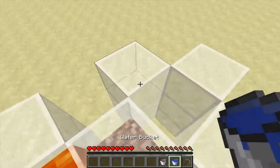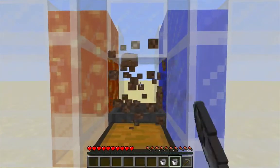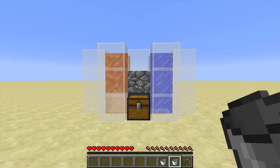Lava goes into the left, water into the right, knock out the junk block, and there you go — hot and cold running cobblestone.